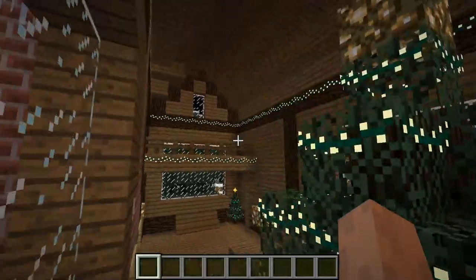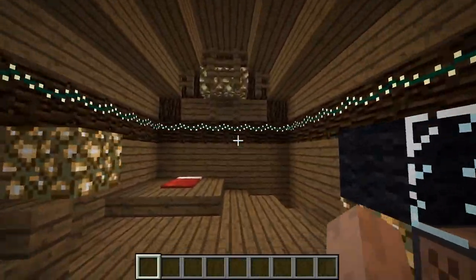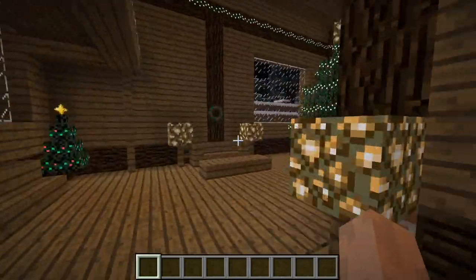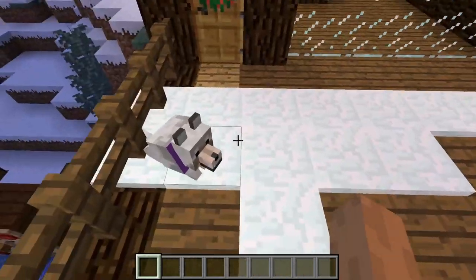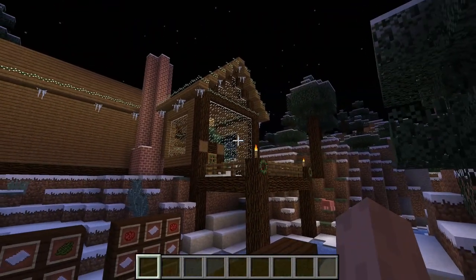And of course lights on a tree. If we go upstairs there's nothing special, just more lights. As you can see, it's used to make pretty Christmas decorations. Outside there are icicles on the roof too. Down here I'm going to show you how to craft all those items and a few more.